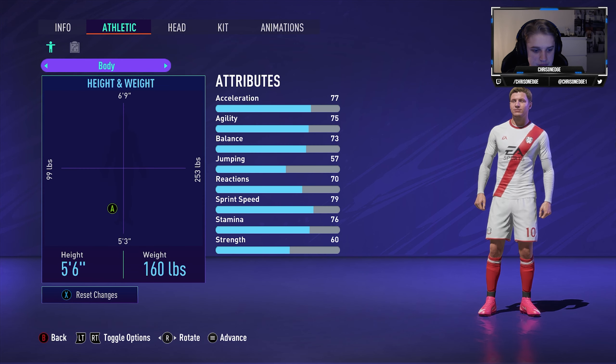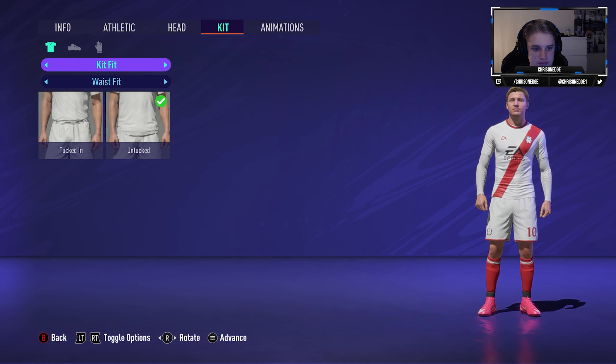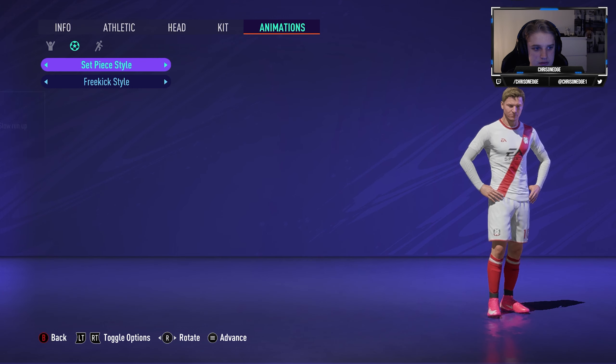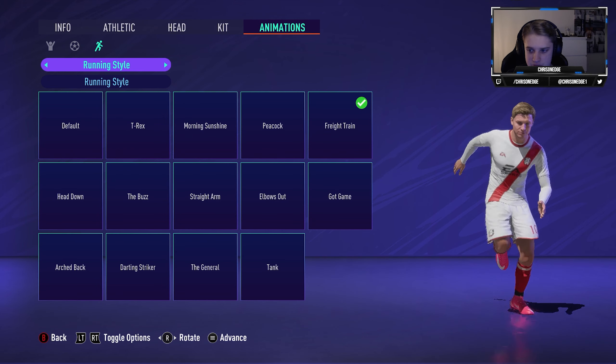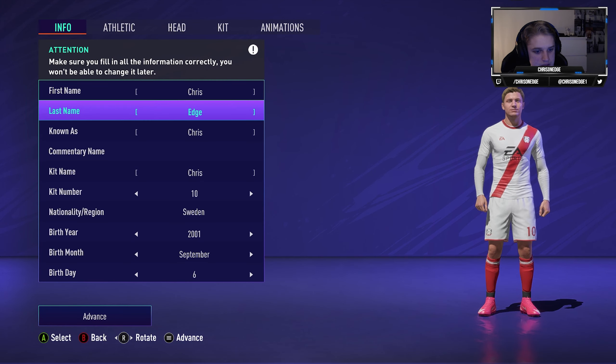We are five foot six, 160 pounds. I chose some gold celebrations and set piece styles with hand on hips, and hand on hips on penalties as well. Running style is straight train. Let's advance.